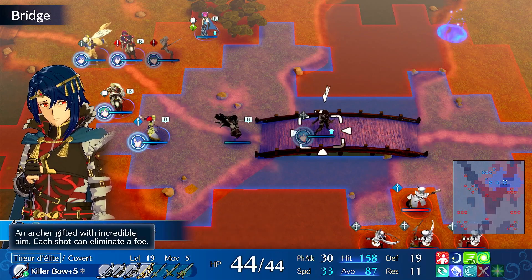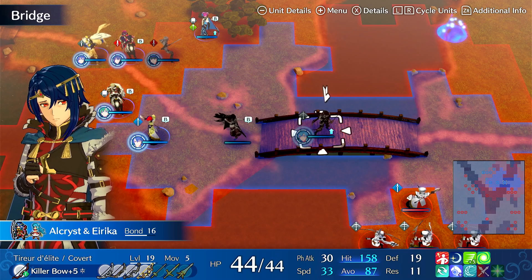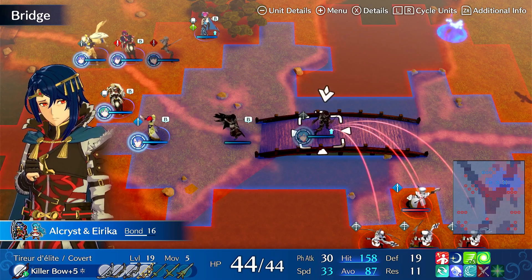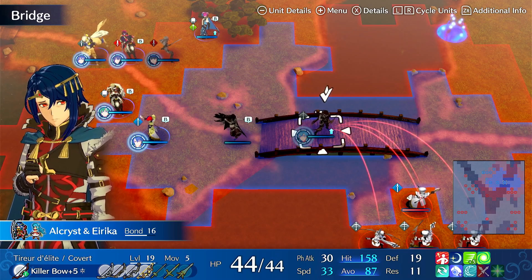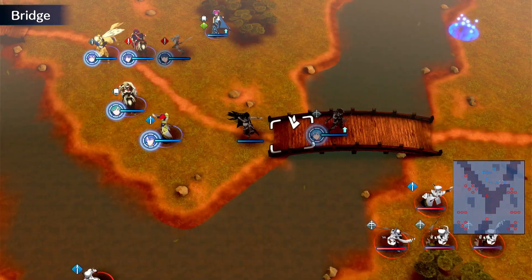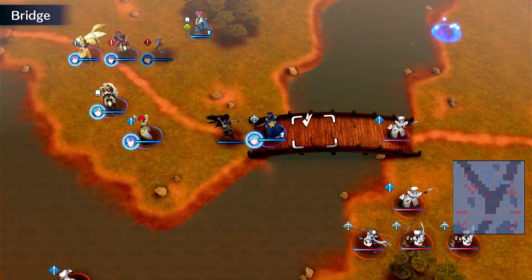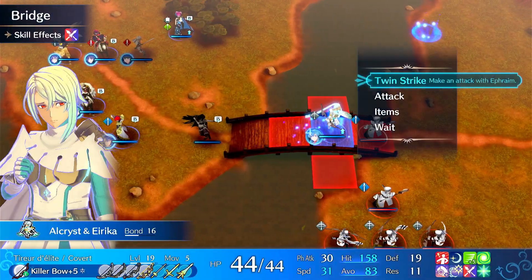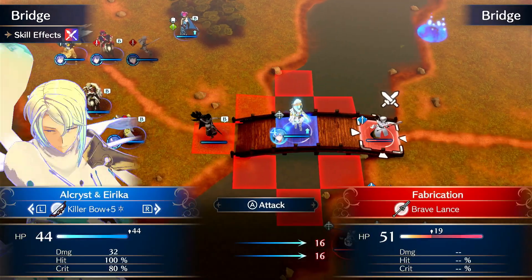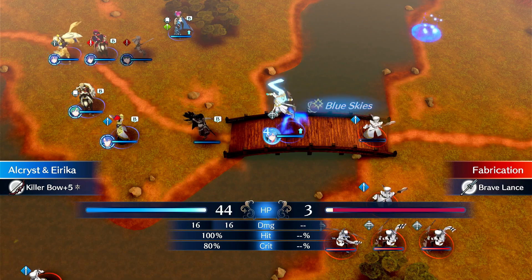These are the main bows this build can run, and all of them are pretty viable. 80% crit rate is no joke, and even at 60 to 70% while doubling, that's a very high chance of a crit. Once you get Bravery and engage on Erika, that's plus five more damage. On Bravery Plus, you also get more true damage, which lets you penetrate armor regardless of the enemy's defense value. So now he has more base damage.